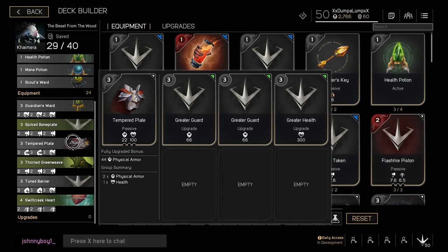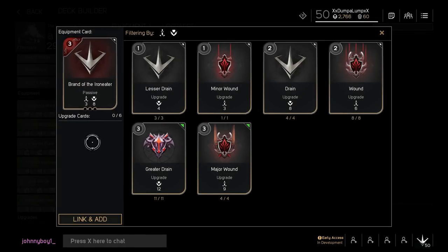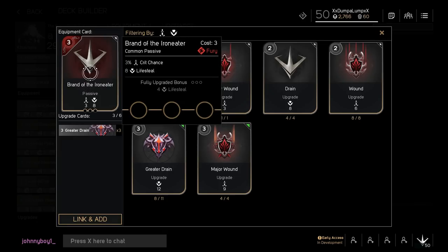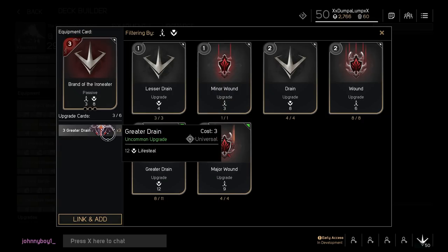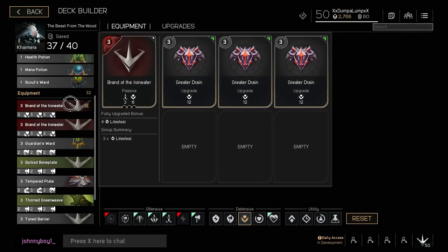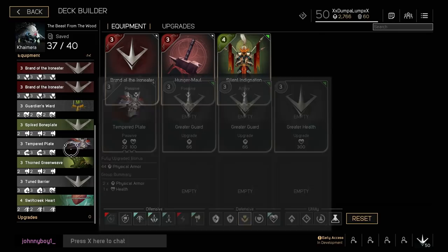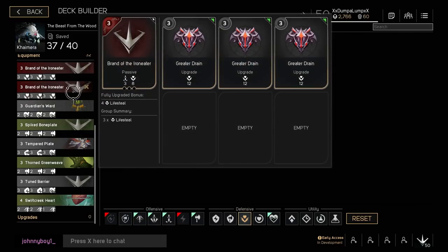Another option: if you don't want to be super tanky at endgame, you could run life steal instead. Using the Brand of the Iron Eater with Greater Drains — that's another way to sustain Chimera. Instead of using the Tempered Plate and Toomb Barrier, you mitigate damage by getting it back with everything you hit. With the Spiked Bone Plate, Thorn Green Weave, and Swift Creek Heart you actually swing pretty fast and it hurts, so it'd be nice to sap that life back. You can check my Fengmao PC vs console video to see life steal in action.